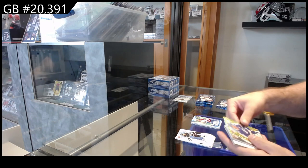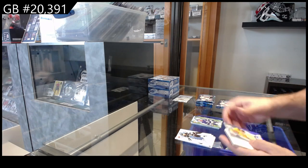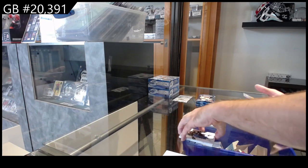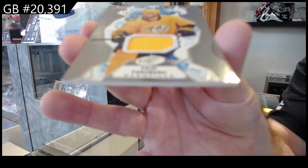We've got a Stamkos green for Tampa, rookie of Newhook for the Avs, and we've got a jersey of Forsberg for Nashville.